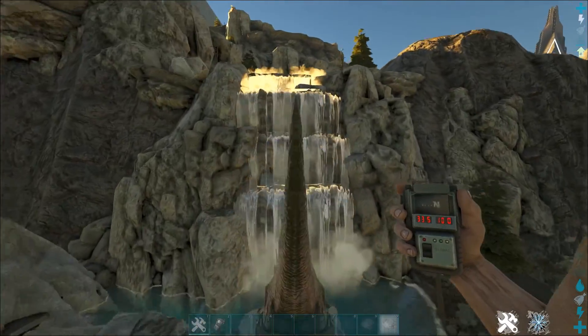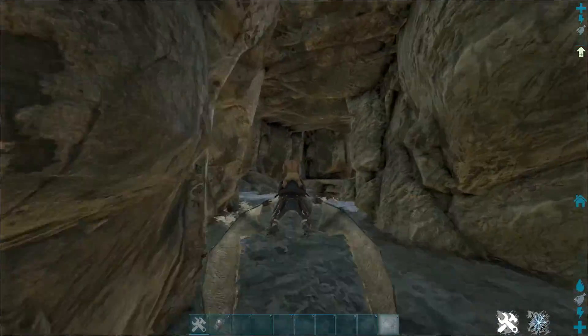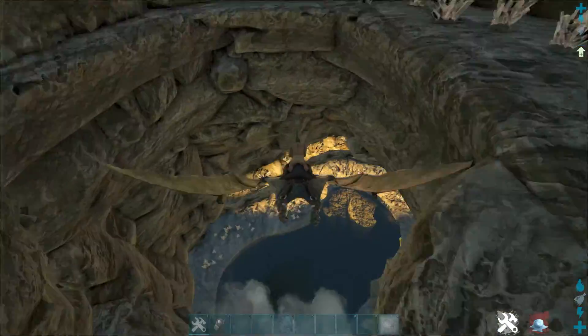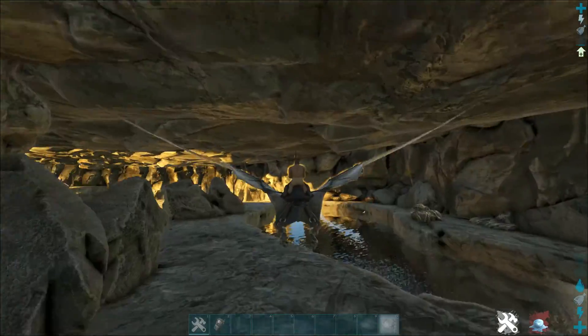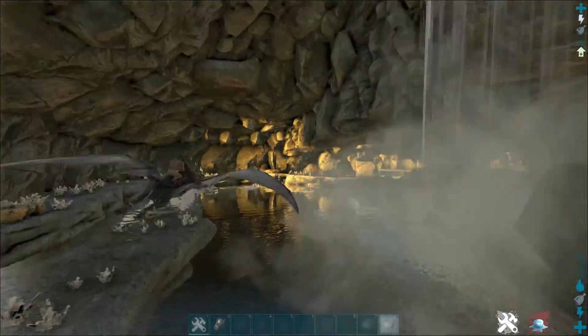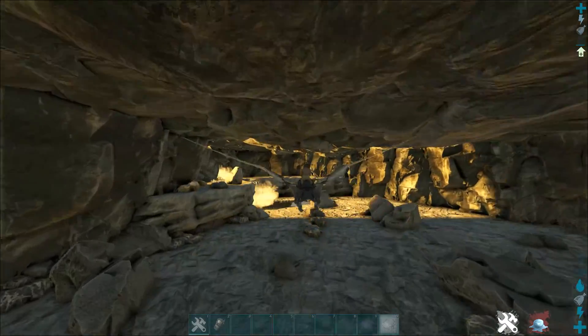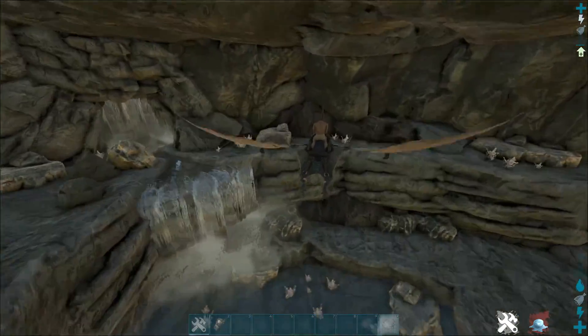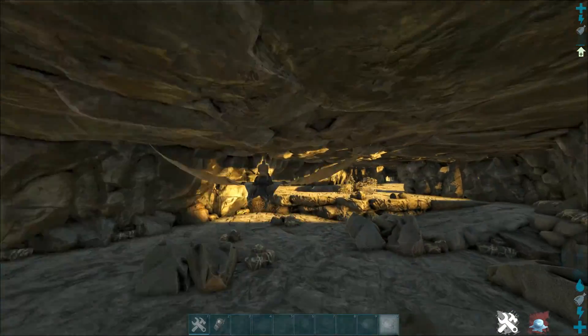There are multiple entrances into the waterfall base. When you fly in, you're greeted by some crystal, and then down here is the mother lode of crystal with metal scattered everywhere. It's an amazing base location, but it is extremely hard to defend because of all the entrances.